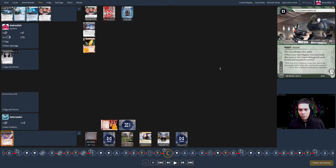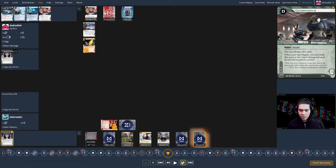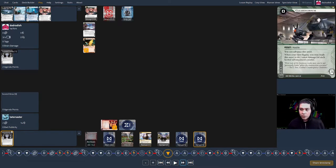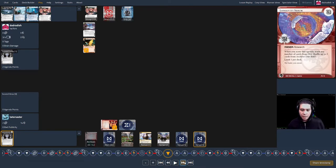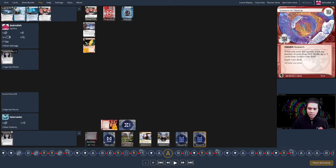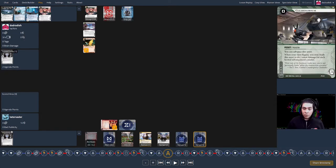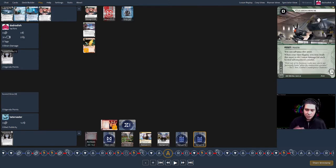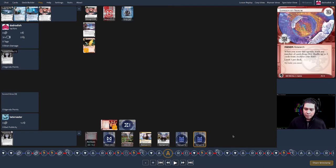The corp plays out the rest of the turn by making more servers. Server six comes down — it's a Longevity Serum. I still don't know what server five is. Then server five gets an advancement and server six gets an advancement. You might call this a fork — it gives the runner a choice of what to run. The signature of both cards is totally the same, so I don't have great clues about what's happening.